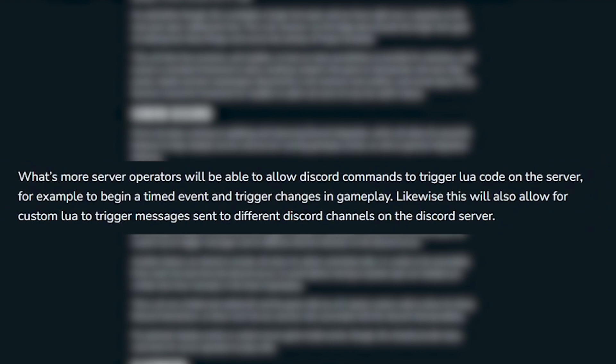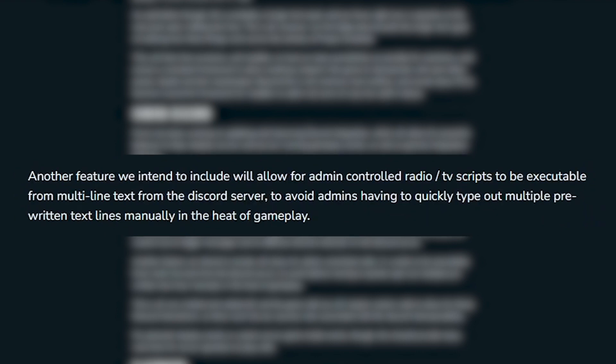On top of improving this, they are also going to make it possible for Discord server owners to input LUA code which will then be executed in the game. This will be great for creating timed events on a server. The other thing these improvements will allow for is admin-made TV and radio scripts, which will be perfect for roleplay servers.